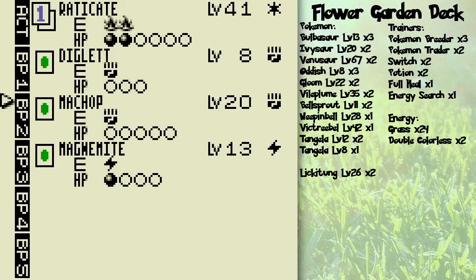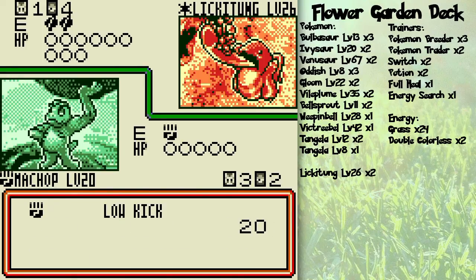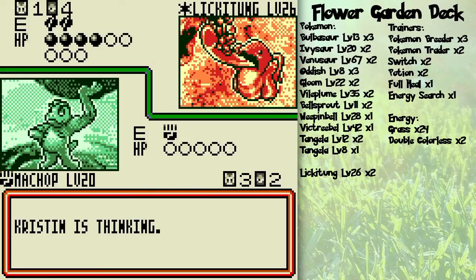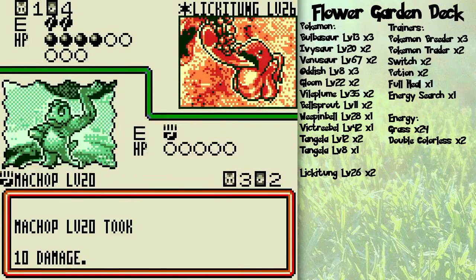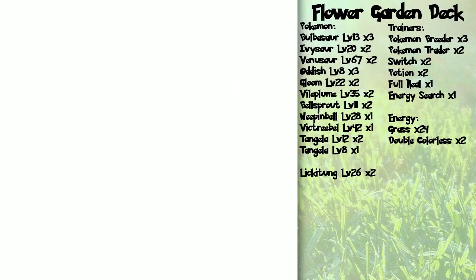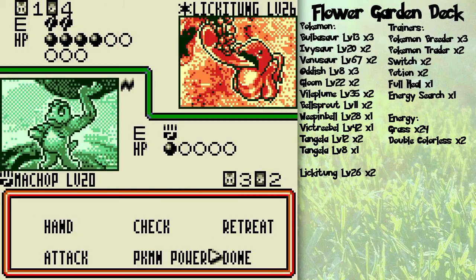One thing's for sure — I'm definitely going to switch over to Machop. I could switch over to Diglett and do 30 damage if I had another Fighting Energy, but let's just keep it going with Machop. I don't really want to use a Computer Search for Fighting Energy — it seems kind of wasteful to use a Computer Search for an Energy Card, even if it can help. I have used Computer Searches on Energy Cards before, but only in dire circumstances. Unfortunately, Machop is paralyzed, so I gotta end my turn.